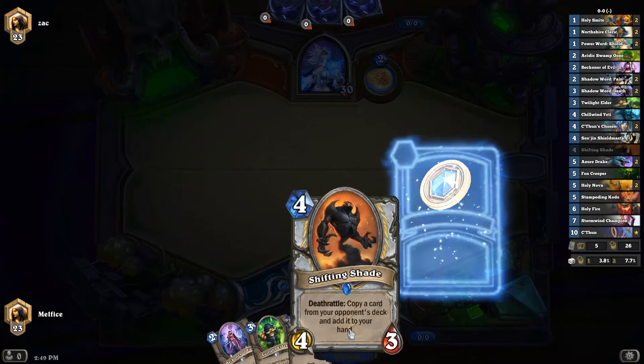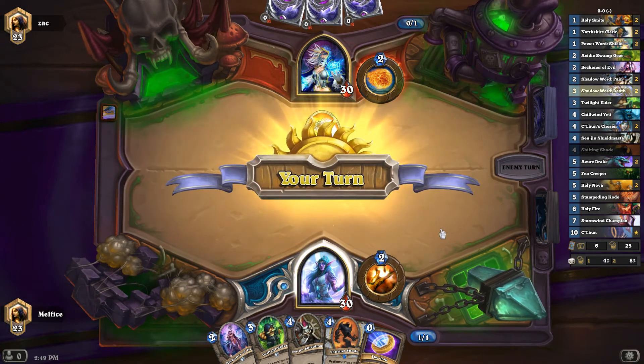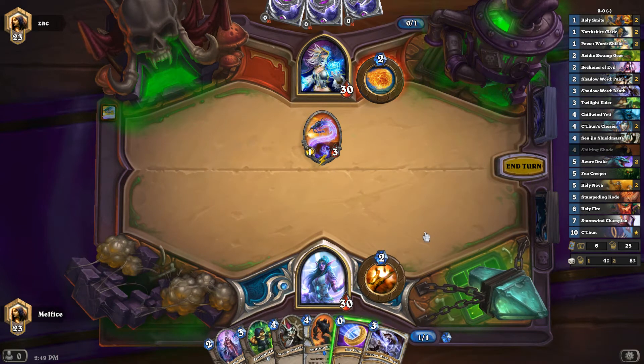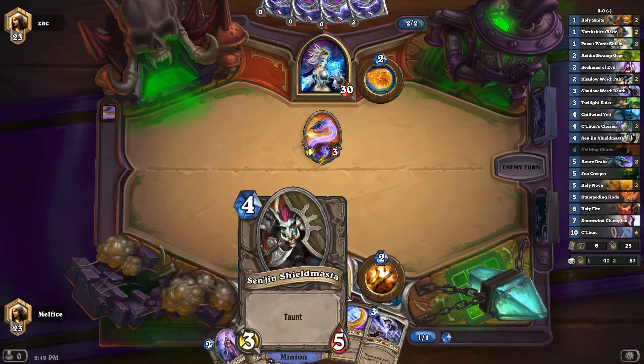Got four drops. I can coin out the Shade. Love the brand new hero — she's beautiful, love the art. We don't have a Pain. We really need to get something on the board. I really don't want to coin out right now because I want to coin out one of the four drops.